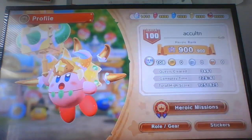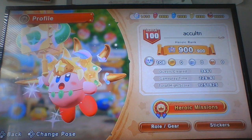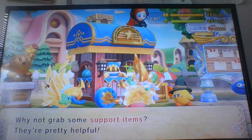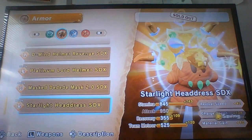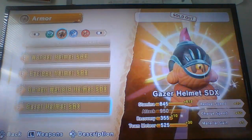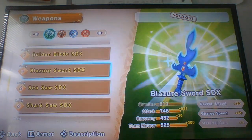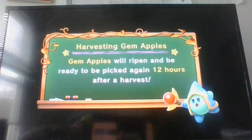In order to 100% the game, you need to complete every Heroic Mission, get all Platinum medals on every boss, get to level 100, buy every gear, and upgrade every gear to SDX upgrade in the shop. You need to also buy every upgrade — every gear to SDX upgrade in the shop — as well as weapons and armor. You want to upgrade all of those to SDX upgrade to 100% the game. I know it's not easy and it's not going to take 3 seconds to do it.